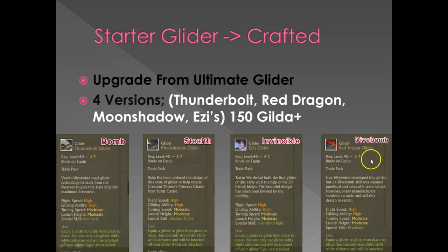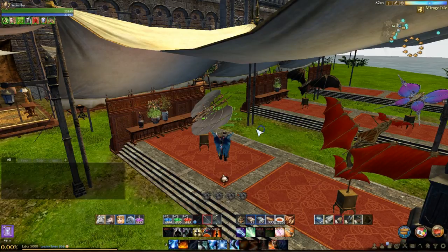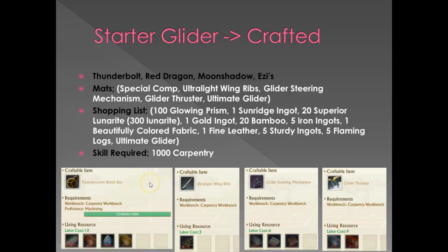All these gliders are tier one gliders and they all have the same stats or attributes; however, what is different is each one has a certain special skill. The Thunderbolt glider has a bomb attack, the Moon Shadow has stealth, the Ezze glider has invincibility — which is really popular — and the Red Dragon has a dive bomb attack. Each one of these designs will cost you 150 gilda and you can buy them from basically the same area in Mirage Isle. The crafting materials are basically identical, and each glider uses what I call a special component — the Thunderbolt glider's special ingredient is called a Thunderstorm Bomb Ray.